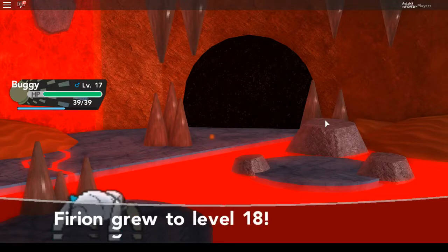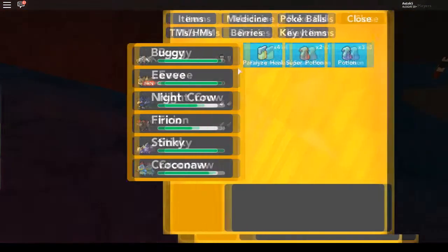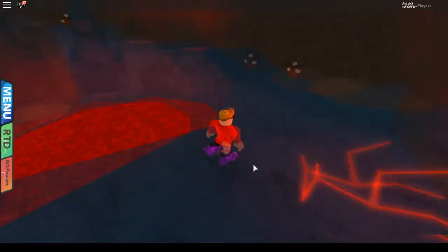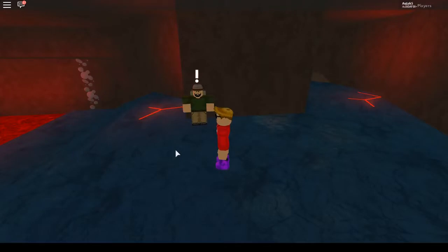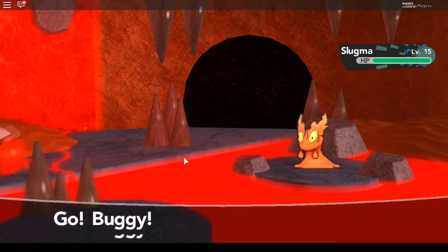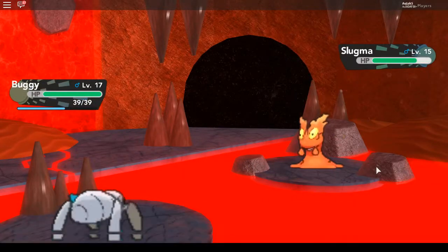Flareon levels up to level 18 — that's good. I don't think the potions will be enough to get through this whole cave. I can see the path to the inner depths where you can find Heatran. A Hiker named Daryl wants a battle. He has Slugma — let's use Mud-Slap and see how much it does.